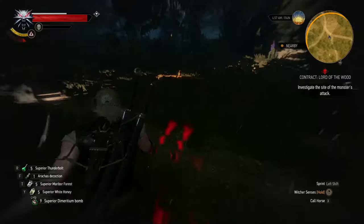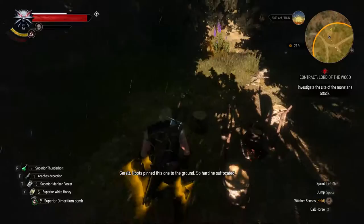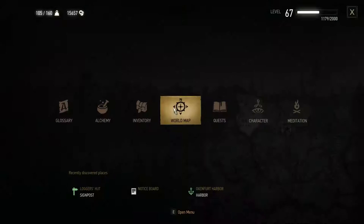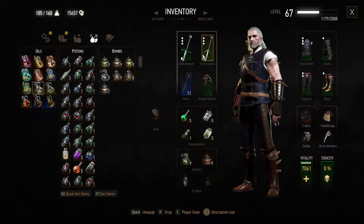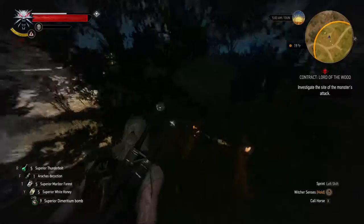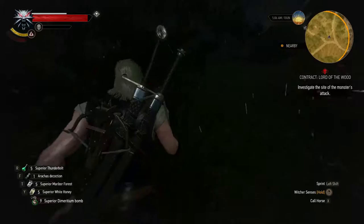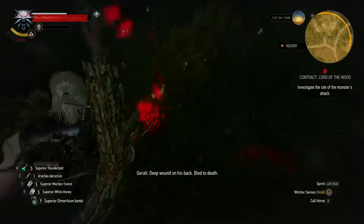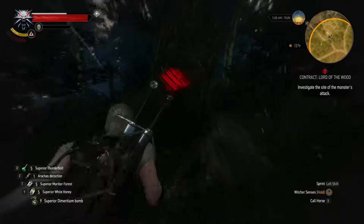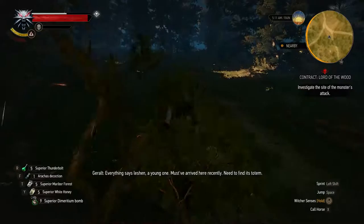A dwarf went this way. Just the tracks. Yeah, it's a Leshen I think - I actually think I have the decoction for that thing. Let me apply oil again because it is a relic indeed. Okay, what else do I need to investigate? I think I see something over there. Deep wound on his back, led to death. Clawed the rock - must have been angry and strong. Everything says Leshen - must have arrived here recently. Need to find its totem - that's the thing.